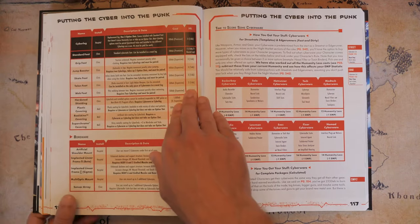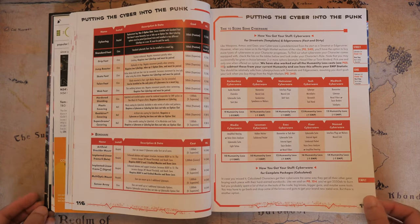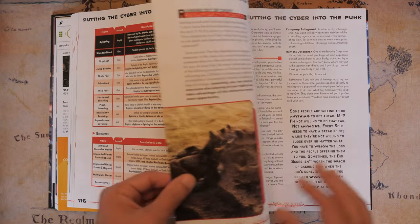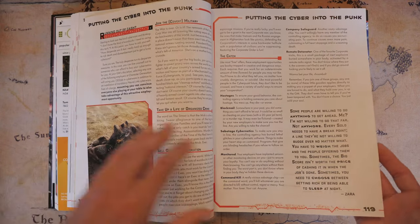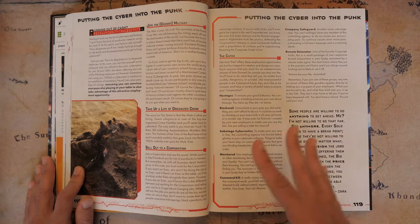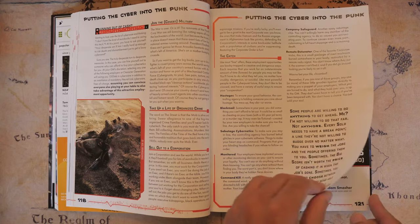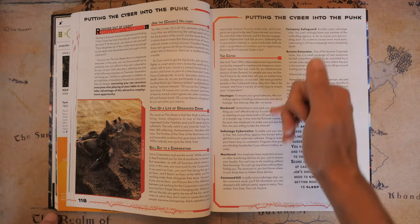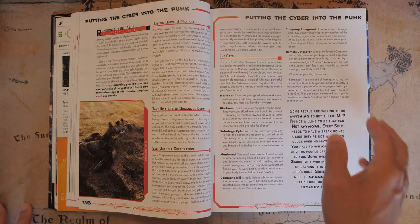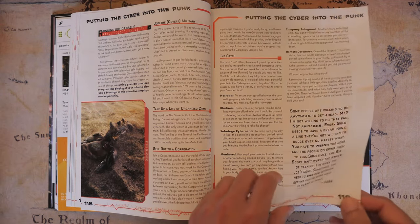Every time you take new cyberware, you sacrifice a little bit of humanity, and as you take more humanity damage you run the risk of becoming a cyberpsycho. There's also an option for if you need more cash — you can basically sell your soul to either the military, organized crime, or a corp. And there's always a catch: they might implant you with a bomb or a remote detonator that can blow up if you don't do what they say, or they could hold your family hostage.